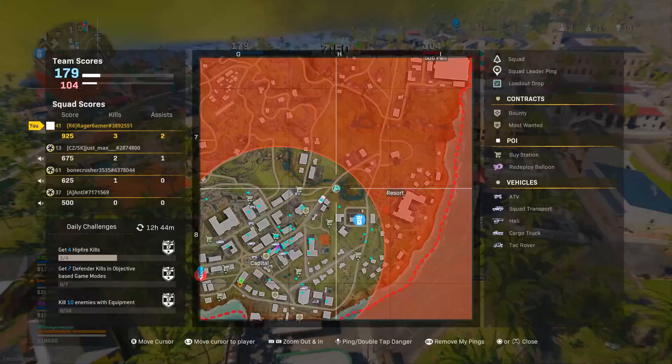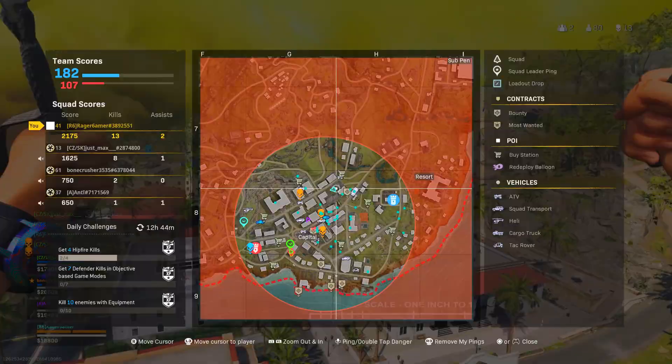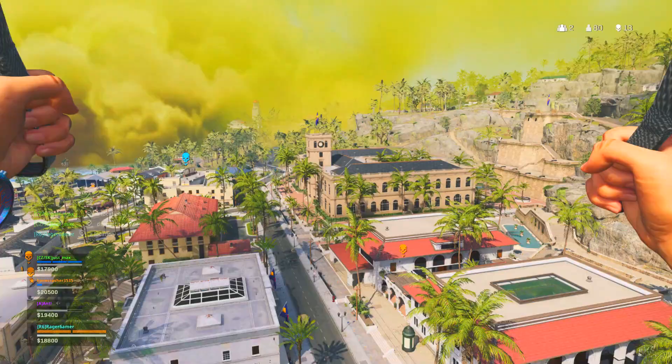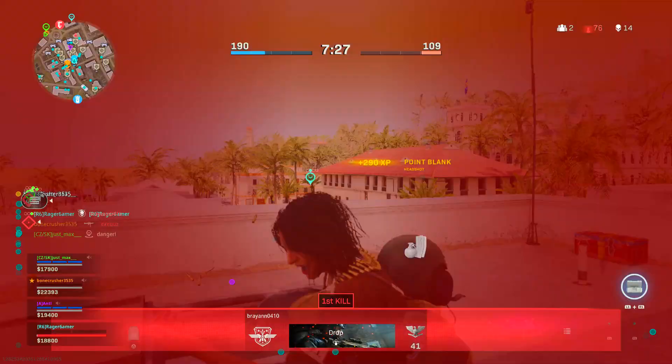When the cooldown ends on your Tactical Insertion, place it somewhere near the back of the map not too obvious, near the enemy spawn area. This allows you to keep spawning on the enemy side of the map so you don't have to run all the way over every time you die. This method will get you lots of kills, headshots, and progress towards camo challenges really easily.